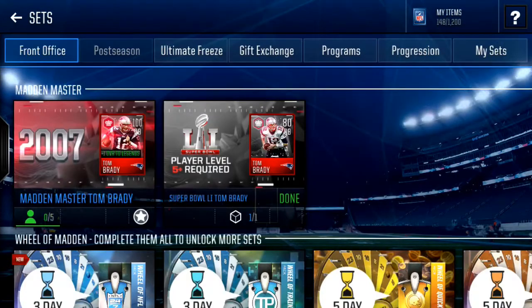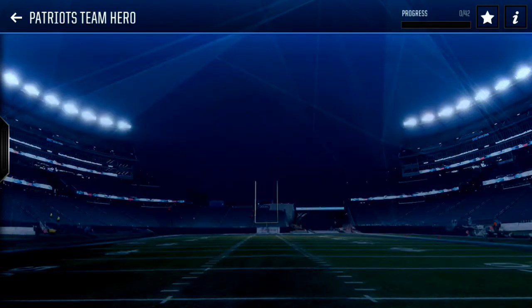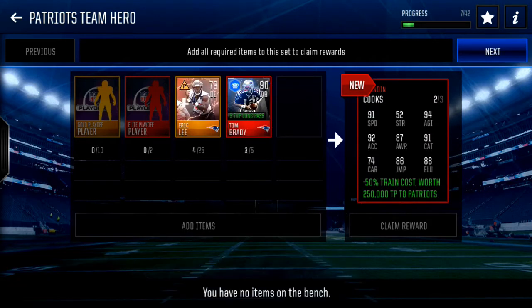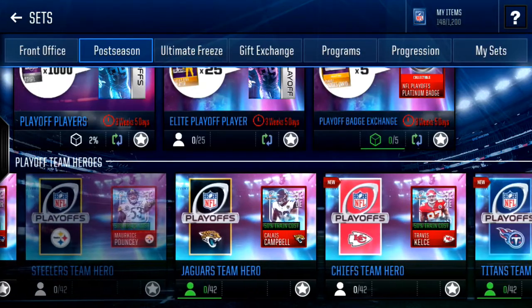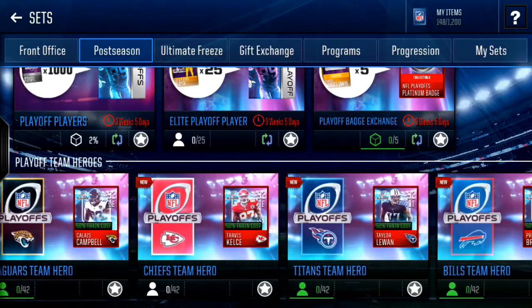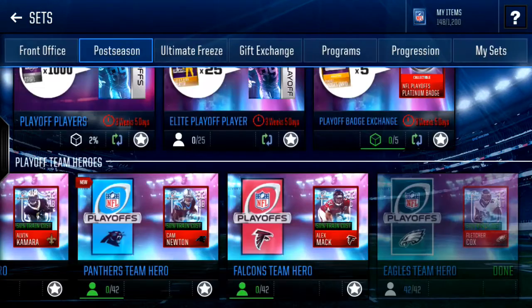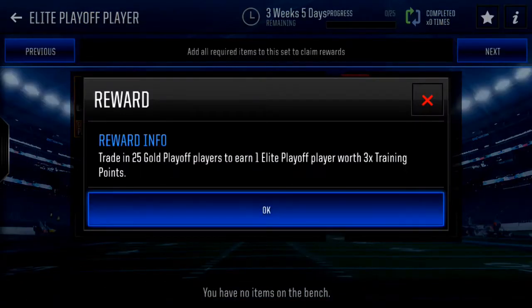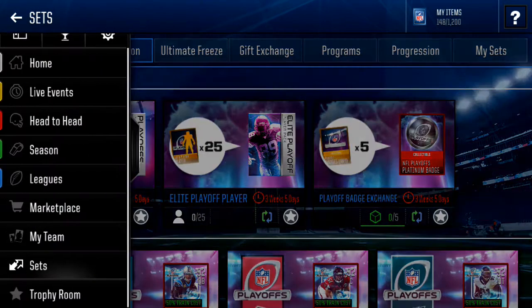So, sets. There's a 92 for each team. I wouldn't go for any of the receivers or the running backs just because there's so many receivers and running backs in the game already. Centers are good because there's not many centers. I got the DT and I sold him — I kind of regret that, I lost like 500k. You can trade in 25 gold players if you have any un-auctionables. These players are auctionable, by the way, which is great by EA.